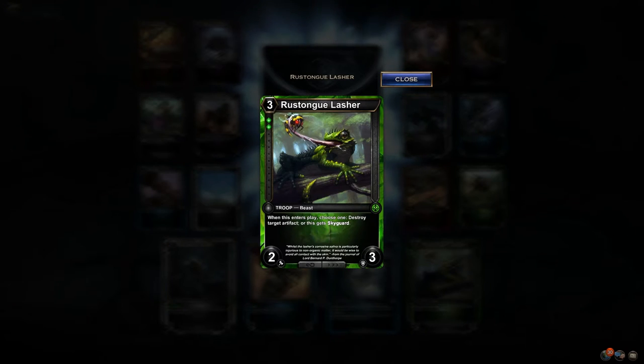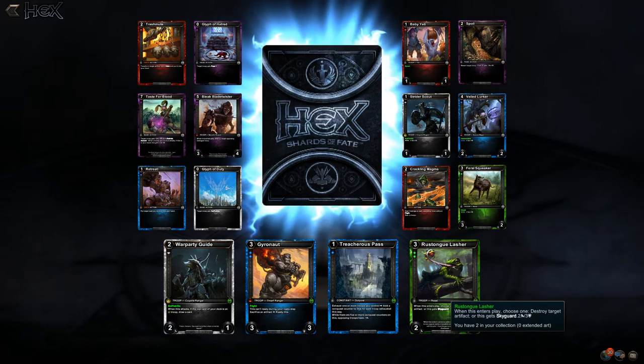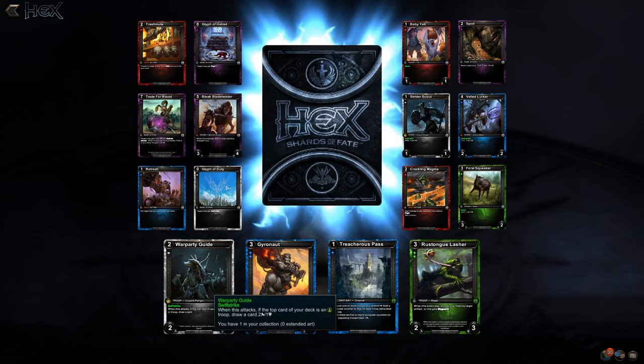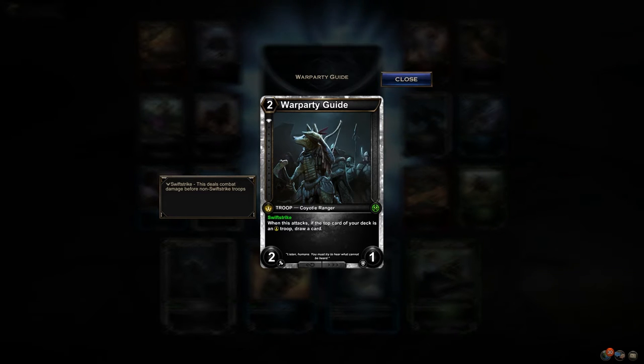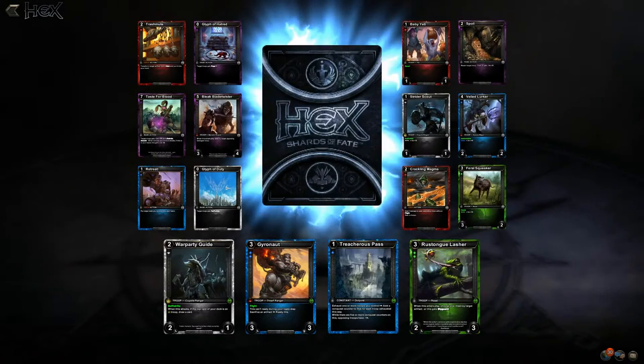Destroy target artifact or this gets skyguard — well, that's neat. Not sure if you play that over Chomp-a-saur, but it targets artifact, not constant. Nature Rains: swift strike, look at the top card of your deck. When this attacks, if the top card of your deck is an ardent troop, draw a card. That's good — it's a 2/1 for two, swift striker that can also draw cards, which is one of Diamond's weak suits. I like that.